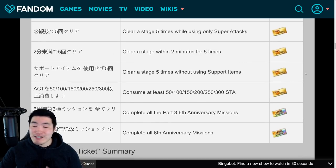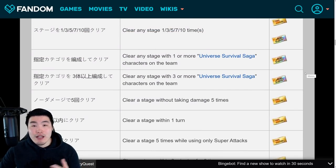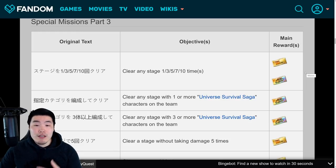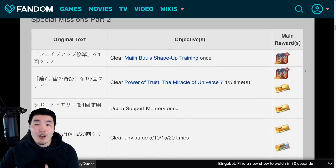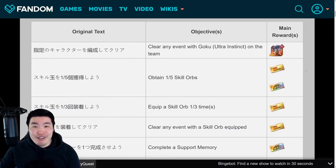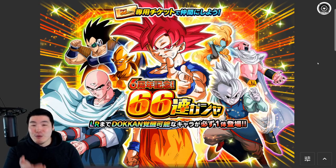So there you go, guys. If you're still missing any tickets at this moment in time, just go through this video and see which missions you still have to complete. Once you do all of them, you will have all 66 of the guaranteed LR tickets to do your guaranteed LR multi on this banner. I wish you guys the best of luck. Hopefully you pull the LR that you want - it doesn't always work out like that, I've seen a lot of people pull some of those older LRs, which is still good. It's still a free LR nonetheless, but ideally you want a newer one like Turles, Jiren, or Yui Goku.